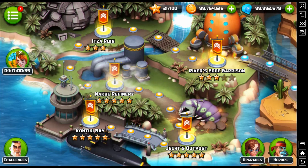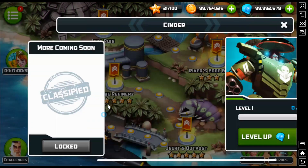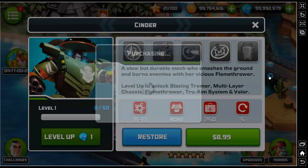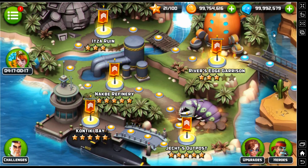The only thing you don't get is heroes, which is unfortunate. If you click on a hero it shows the money cost, and some just require heroes, so you won't be able to get those. However, you do get as many upgrades as you want, as soon as you want, and unlimited gems — it's a really great way to unlock the full potential of the game.